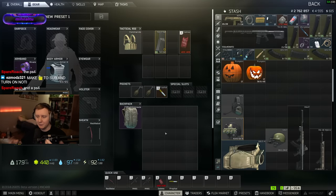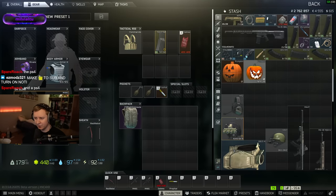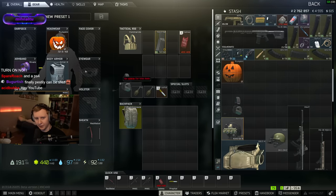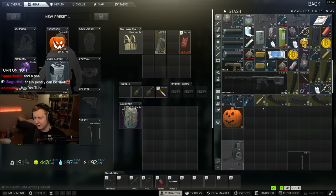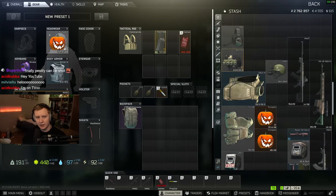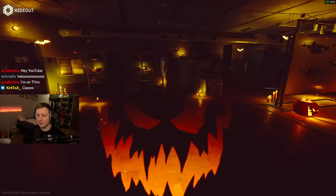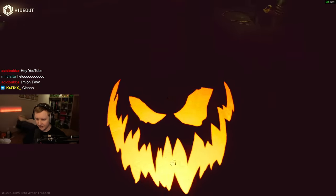We got some new — well, some new old items from the previous Halloween events. One of them is the pumpkin helmet, which is level 2. You can put it on your head; sadly you cannot wear a headset. However, it looks kind of sick and it does provide you some additional lighting, which looks really cool. So whenever you walk on the map, it looks like this.